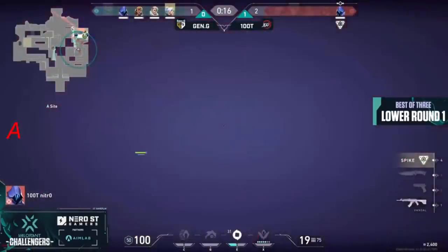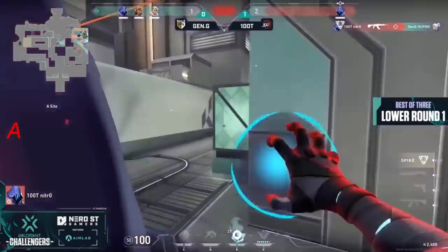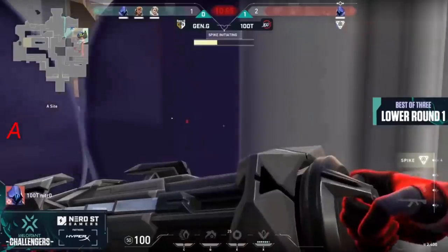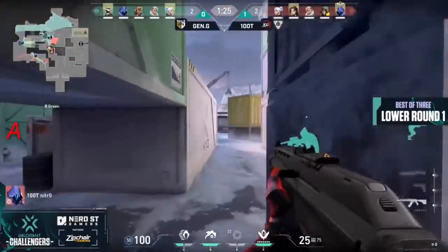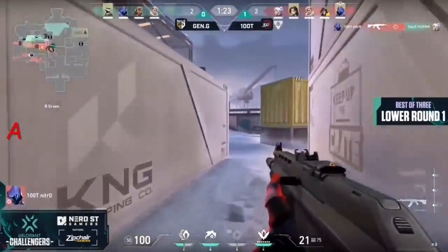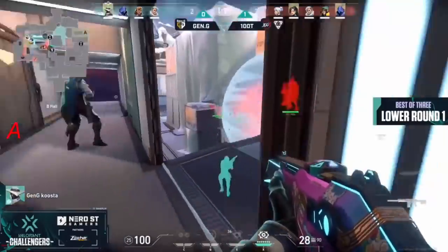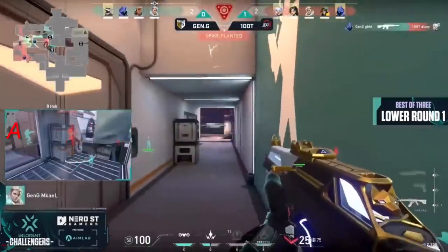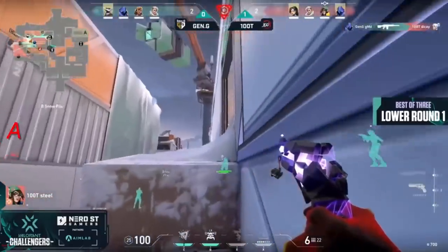A lot of teams defaulting to just running up. Nitro is able to catch up to Win and totally catches him off guard — that's a big opening kill. They do drop Dicey in the meantime. That's quite a way to start the round — Steel is in position with the Sheriff. Has to be careful, the boom bot is going to give away the position. Looking to line up the shots — somehow still alive, tucks into the corner, more damage being dealt as Asuna arrives with support.